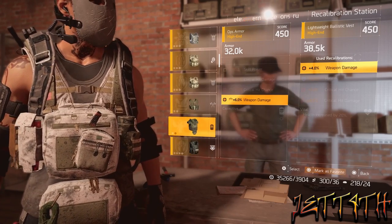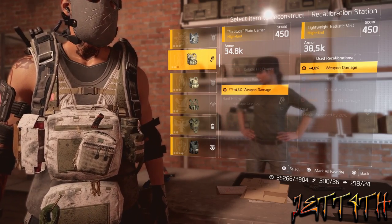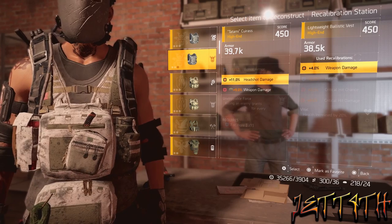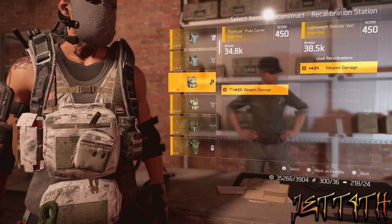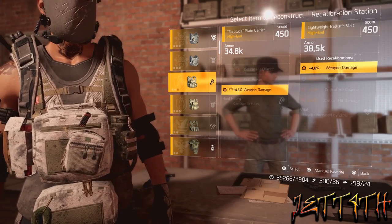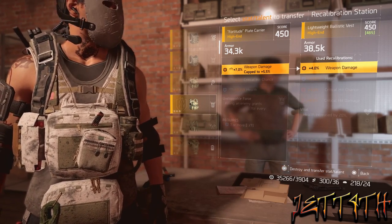Now everything is based around the recalibration station. If we look here, I have a vest that is 450, and that is part of my gear set which I'm running an SMG build. You have to re-roll the attributes to get the higher gear score. You cannot do it with talents.